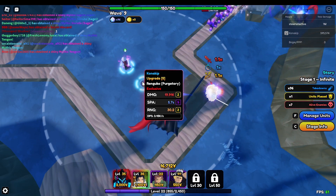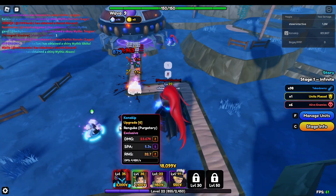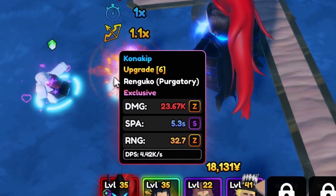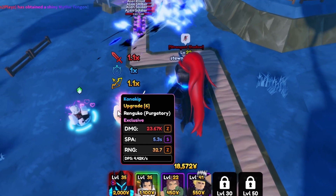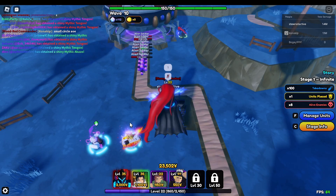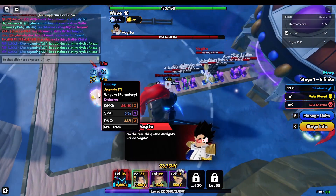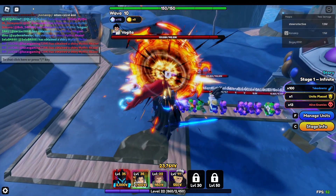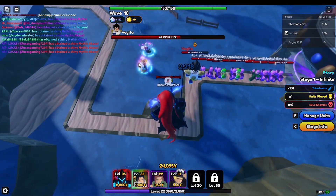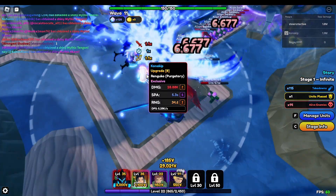Next upgrade he's doing almost 20k damage, 5.7 SPA, and 30 range. Then 23.6k damage, 5.3 SPA, and 32 range. Now Ren Goku is doing 26k damage, 5.3 SPA, and 33 range with a small circle AOE. He has like a flaming spinning attack — I don't know what to call it but it looks cool. He's about to destroy the boss right here — crazy.